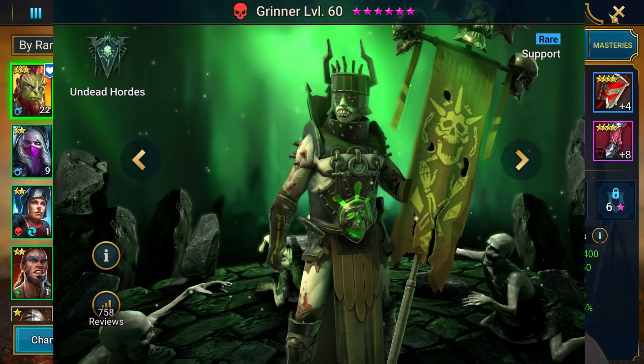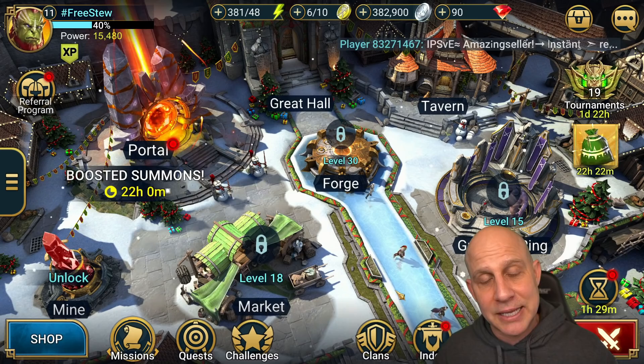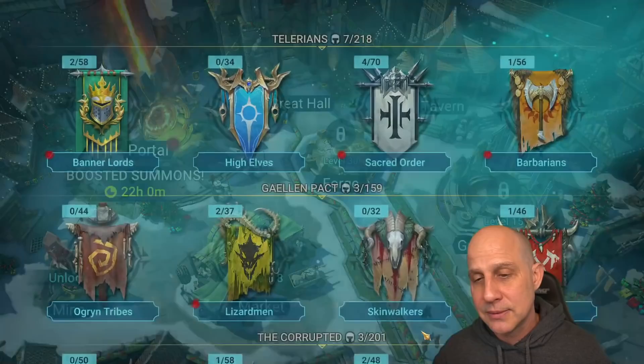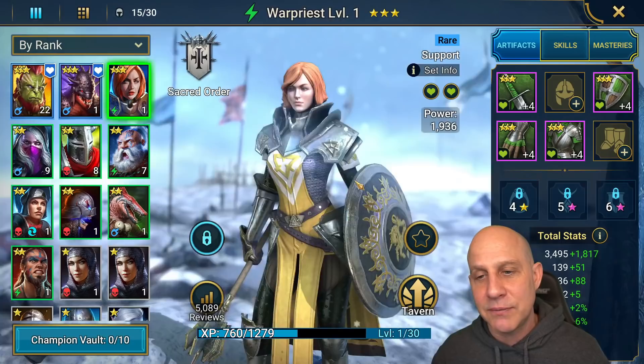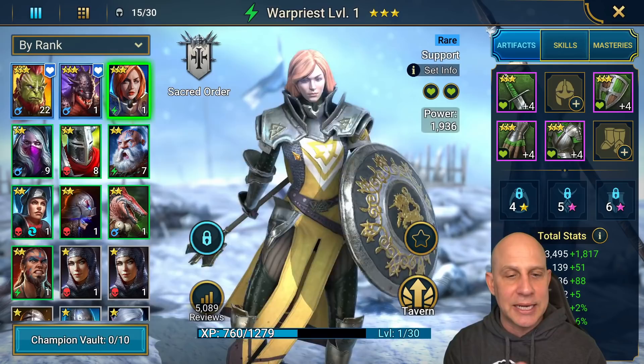The support they give us in this game is utter garbage. We're going to log in and get Shaman — but you know what's better than Shaman? Grinner, a rare champion, way better than Shaman. They give us War Priest, one of the worst healers in the game — just ridiculously underpowered heals and a little baby increase attack.